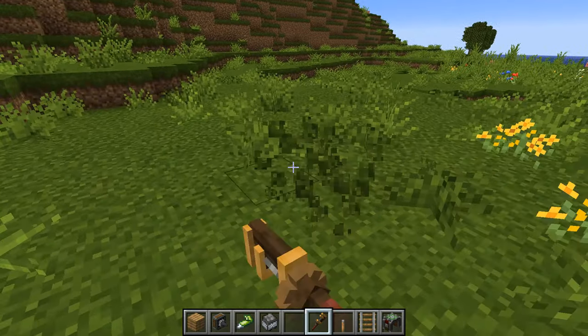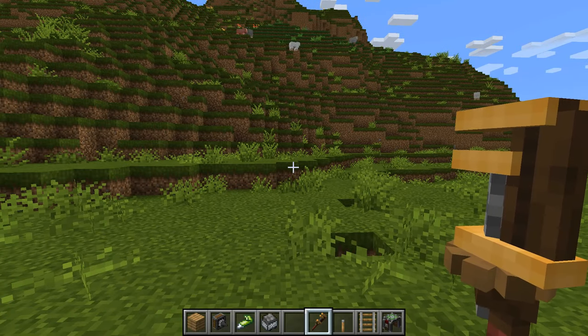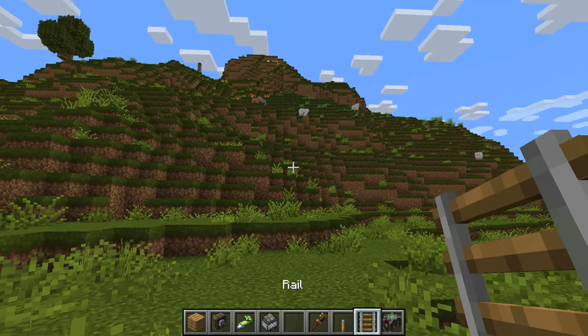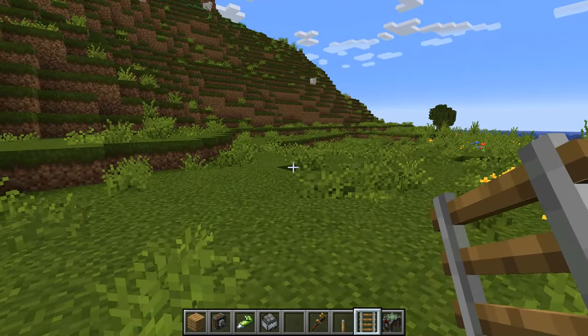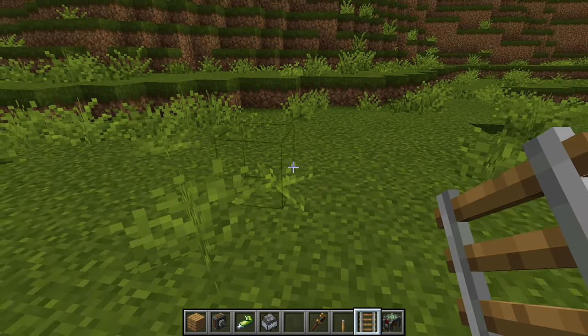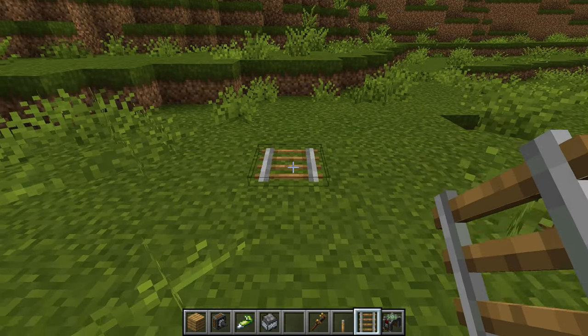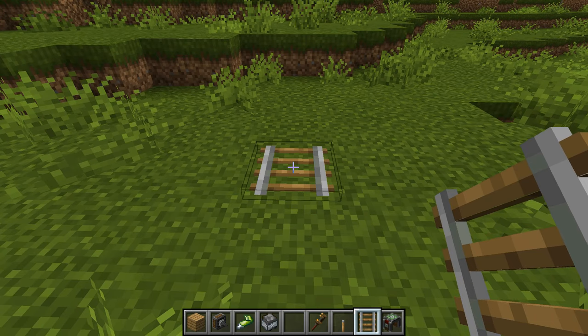Let's have a little go and see what we need to do in order to make ourselves a tunnel. The first thing you're going to want to select is where you want the center of your tunnel to be. So let's say we're making one for train tracks, where we know it's going to need to be at least three blocks wide, so we'll make it five blocks wide instead, and we're going to say that this is the central point.